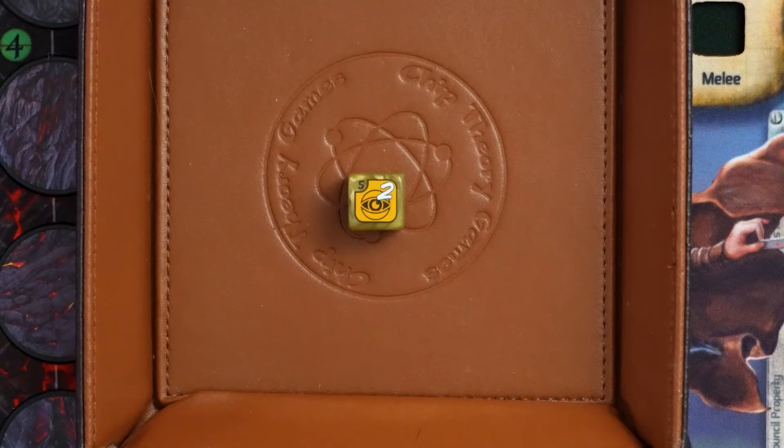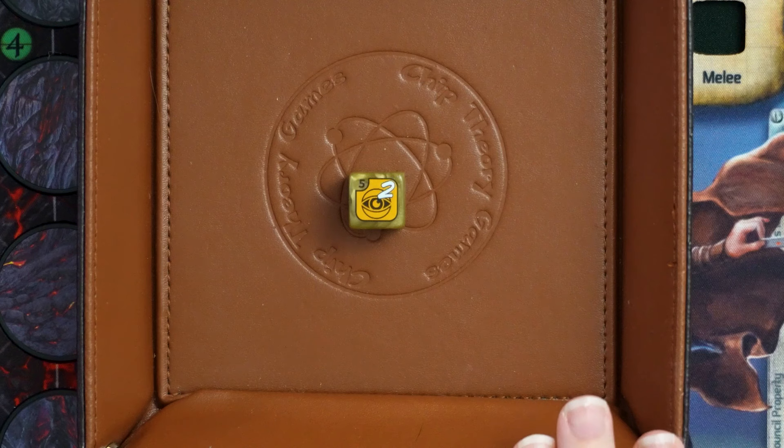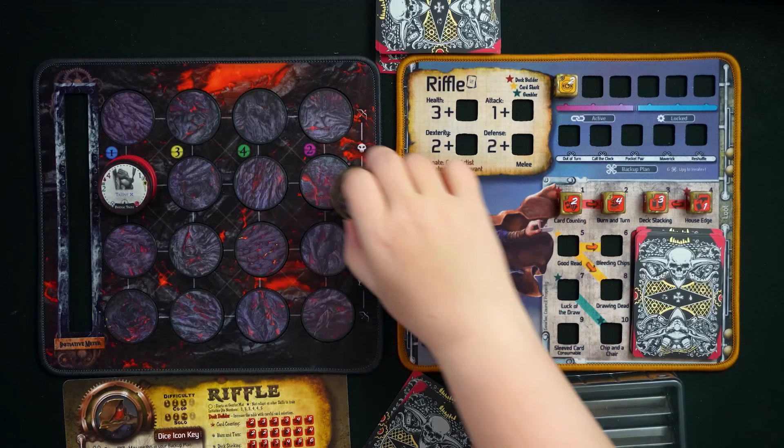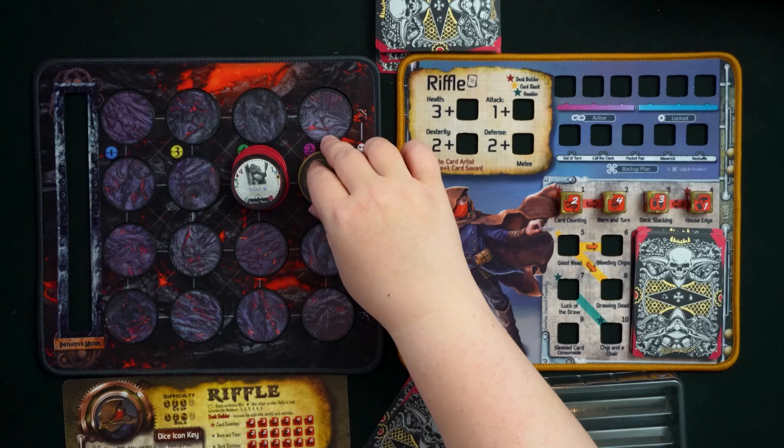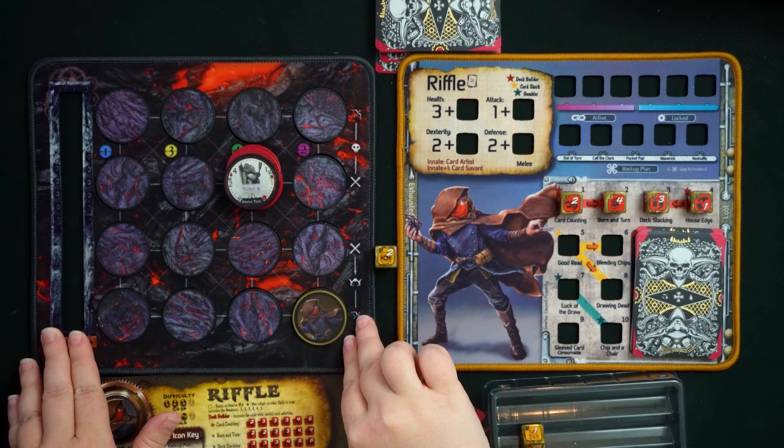Those are Riffle's Deck Builder dice. Riffle's second profession is Card Shark. The first die is Good Read, which has no Bones faces — numbers one to three. Good Read goes in an active slot. After the move step of a baddie's turn, you can exhaust this die to move up to the number of positions printed on it. So if a baddie moves towards you and is about to attack, you can exhaust Good Read and leap a couple of positions away — a slippery dodging ability that's very appropriate for Riffle.